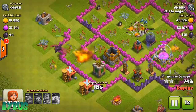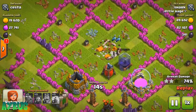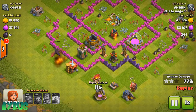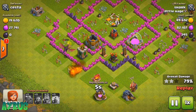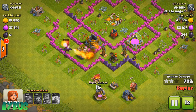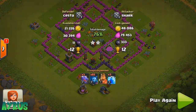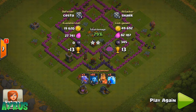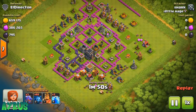The Dragon is at full health over here and Minions are taking down the Dark Elixir storage. This strategy doesn't consume much Elixir or Dark Elixir — you're just taking 3 Dragons and some Lightning Spells, so it'll cost you around 200k Elixir and maybe 400 to 500 Dark Elixir. We end at 79% again.